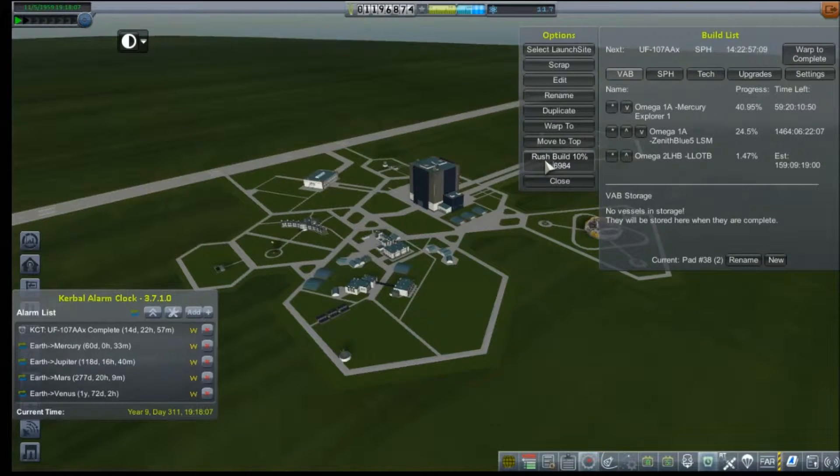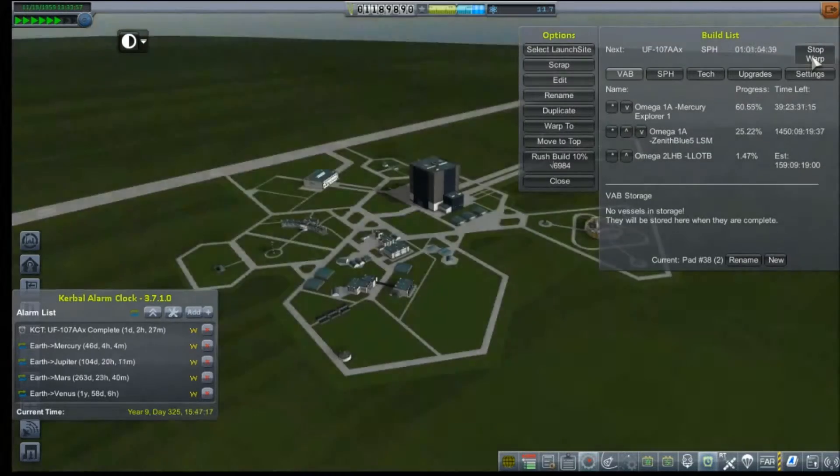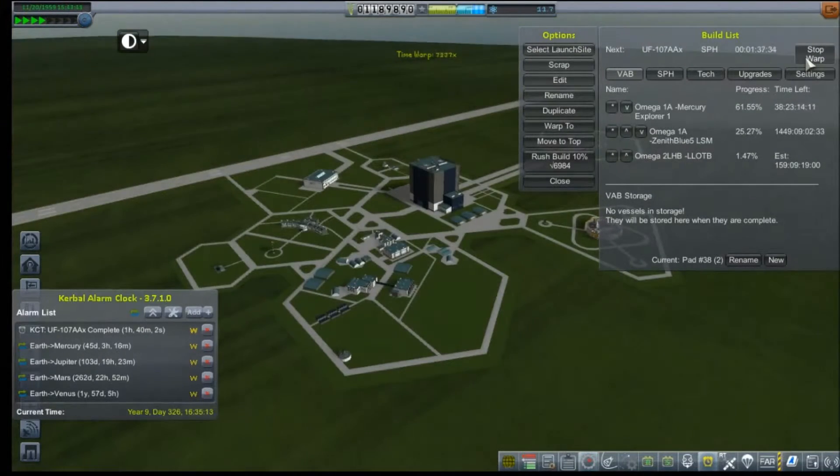We need to get it down to 53 days, and it shouldn't take 7 days to roll out. We'll warp to complete. There's also an aircraft out at Vandenberg — that was only 14 days to complete, so maybe I should have done that first. But I really want to get to this launch.